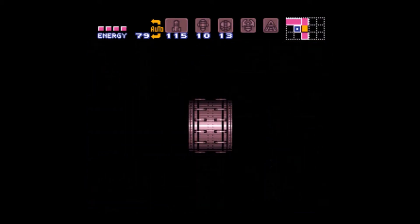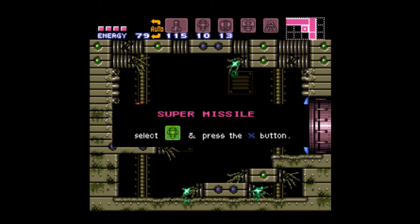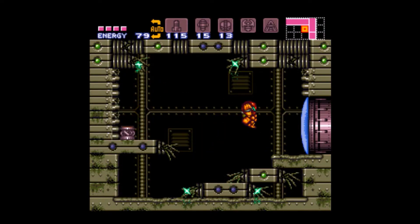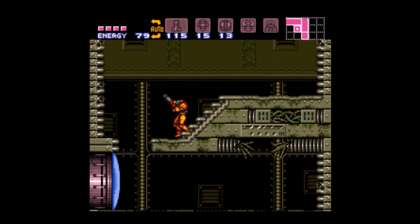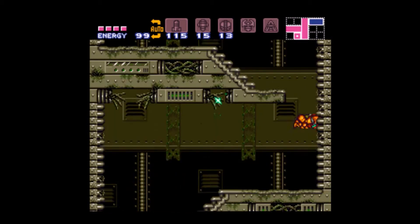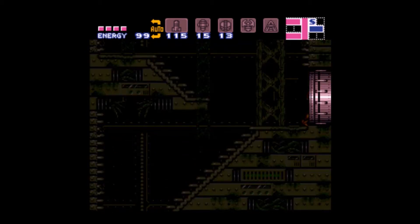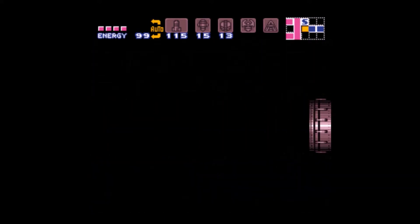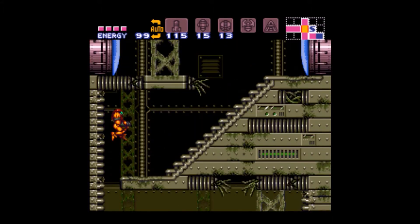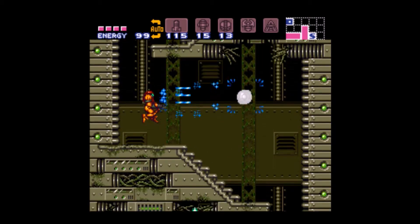In here we have a super missile. After we finish this area we'll have the gravity suit and we'll go ahead and get some stuff back up in Brinstar. Through that door I think is the place with water — you want the gravity suit before you go in there. There's a save room to the right if you need it; I don't, so I'll just go past it.